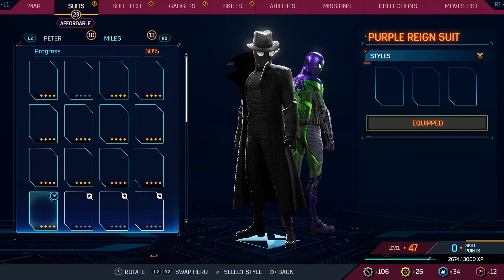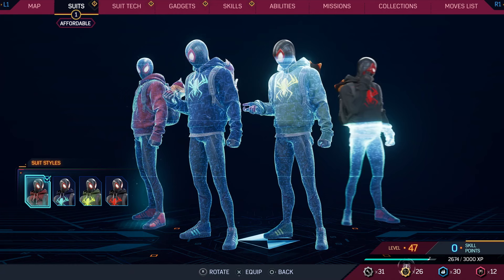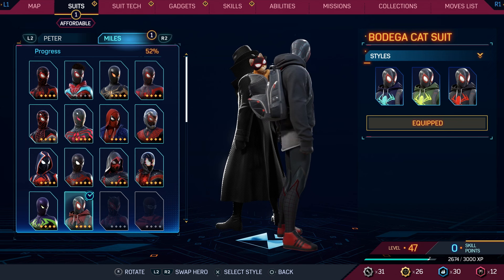For Miles, we'll get the Bodega Cat suit — I love this one from Miles Morales. Let's go ahead and unlock it. There are some variant colors this time too: purple, green, and black. I like the black one, so we'll go with that. So cool.